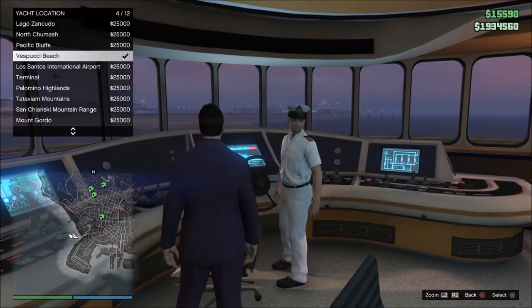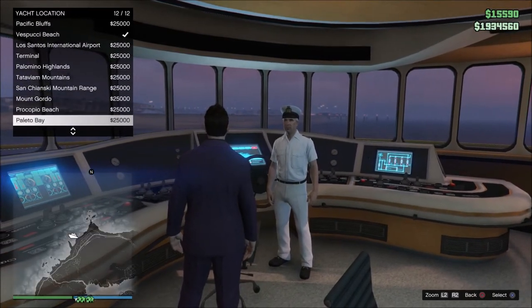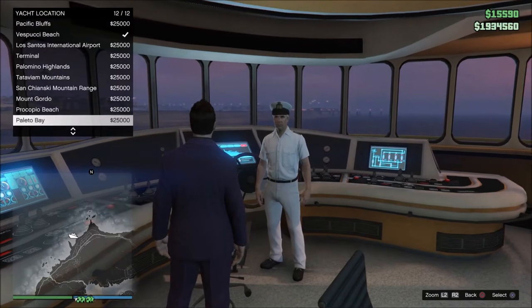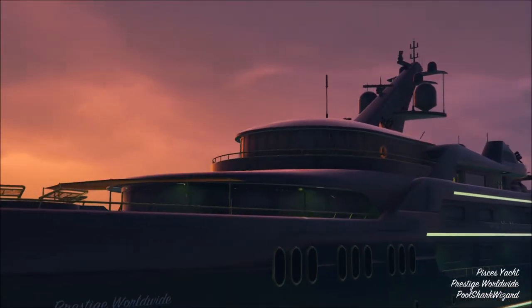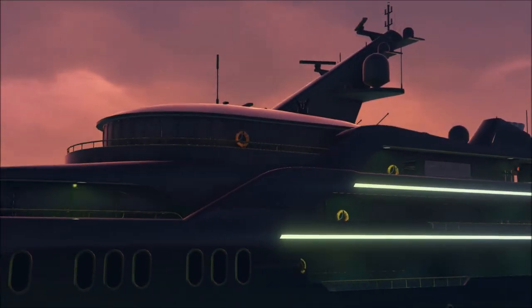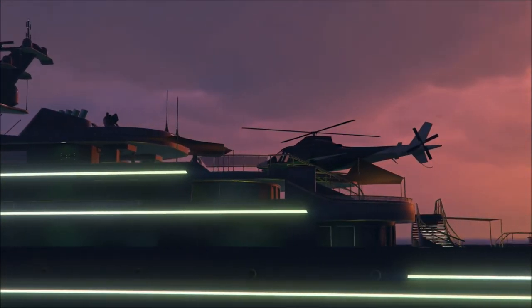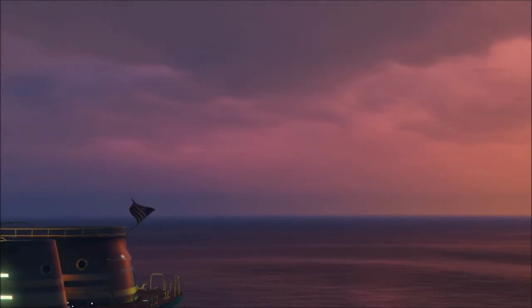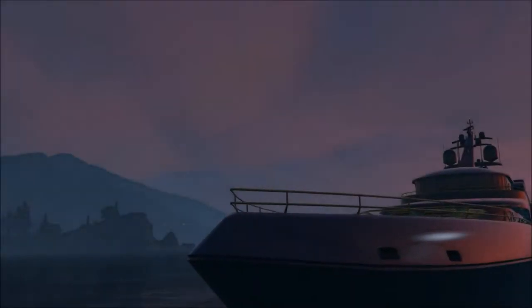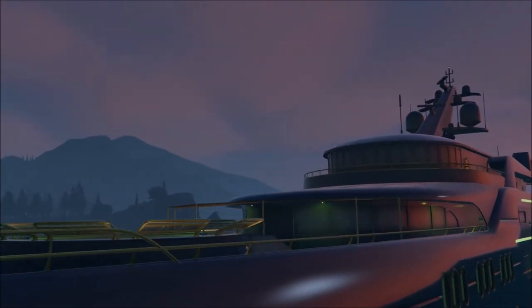Right here we're gonna move the yacht — let's see, maybe around Palito Bay. You pay twenty-five thousand dollars and it moves you. You get this cool little cut scene and then boom, you're at the other spot. Usually I'm spawning up in one area and then I just move it over to the beach or wherever I want. I'm not sure if this location has the lighthouse or not — we'll see.